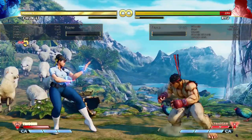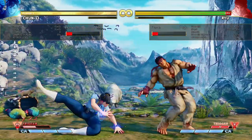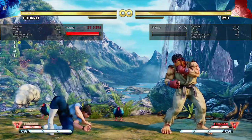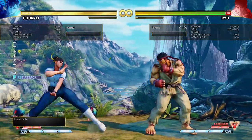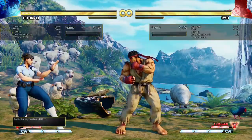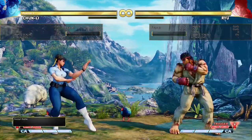It lets her combo off of her anti-fireball tools, like whiffing that and then going into a multi-hitting fireball, or comboing off of her low profile crouching medium punch, which is really useful. That's about it, other than just matchup-specific stuff or small tools like low profile stuff with crouching medium punch, specific setups like meaty setups in the corner, or things I wouldn't necessarily know about. That should give a pretty good basis for where to start with the character.